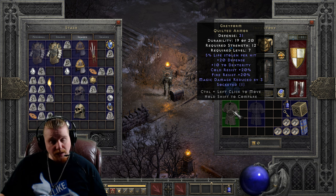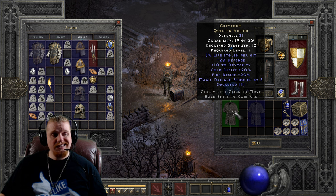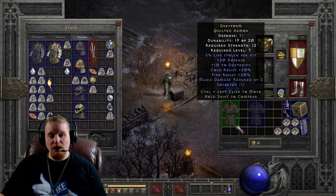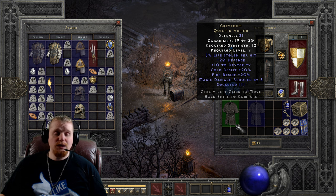Right off the bat you'll notice that it's 31 defense, which is not bad at all. It has a 12 strength requirement, which is extremely low — a majority of characters in the game can use that without putting a single point into strength. The level 7 requirement is also extremely low and definitely usable in normal Act One. It has 5% life stolen per hit, which makes it absolutely great for a melee or ranged character as well as mercenaries.